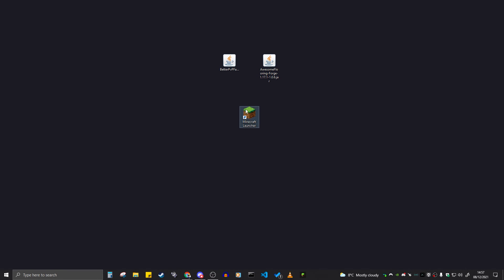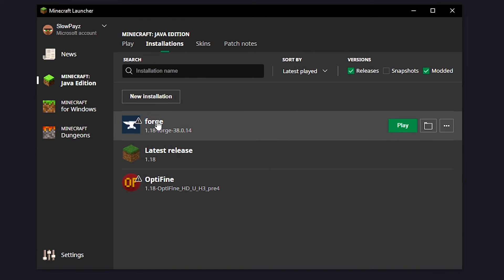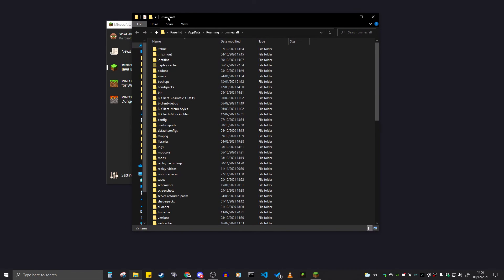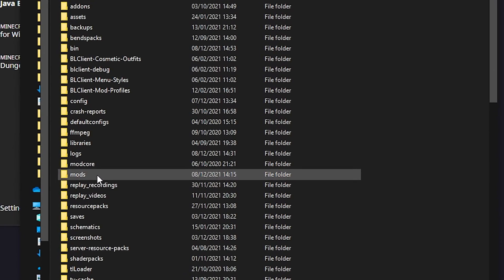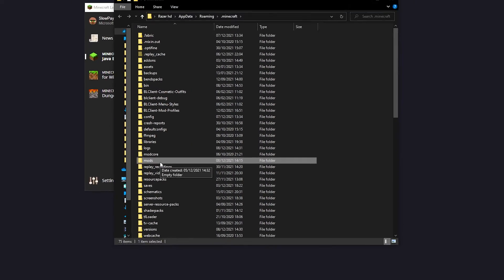Now I'm going to show you how to install these two mods. Load up your Minecraft launcher, then come up to 'Installations' and hover over your Forage installation. Click the little file button, and it should bring up your Minecraft directory — the folder you're looking for is '.minecraft'. From there, scroll down to find the 'mods' folder. If you don't have a mods folder, I'll leave a link in the description to my video on how to install Forage, where I show you how to create one.